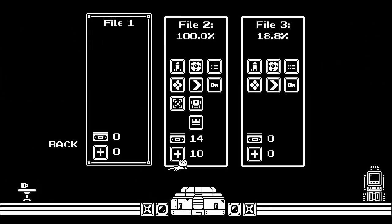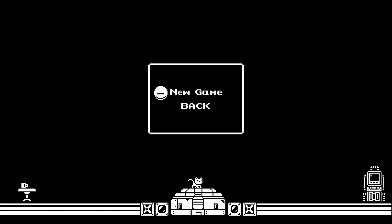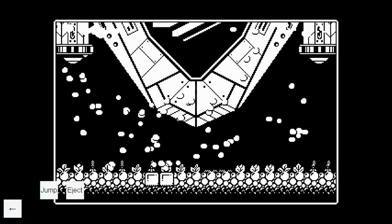Just get right into it. Input displays in the bottom left has all the inputs labeled. As soon as everyone starts, just hit enter a few times to skip the first cutscene.